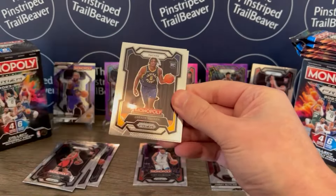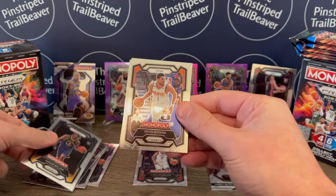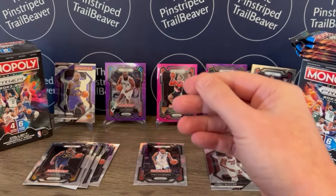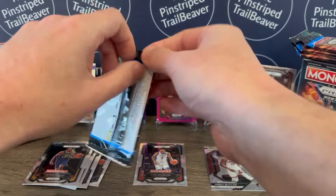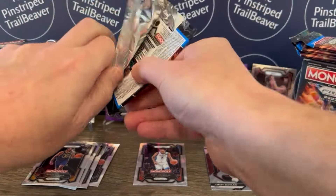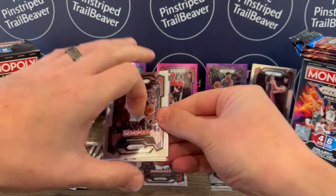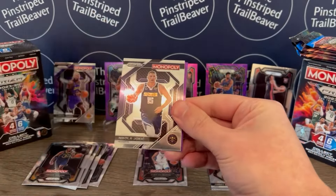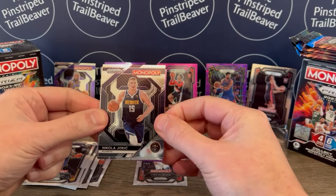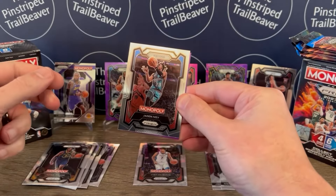Devin Vassell. Jairus Walker, rookie. Devin Booker. And Jaren Jackson Jr. Next pack — Zach LaVine. I see another purple in this one. And we got Jokic on that different design — that's cool. Jade Ivy, second year card — pretty cool.